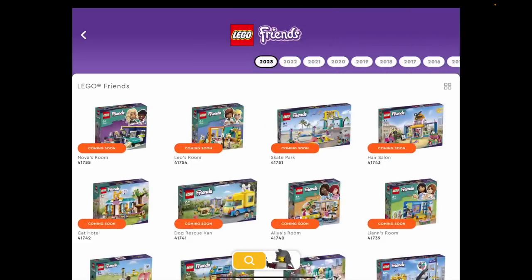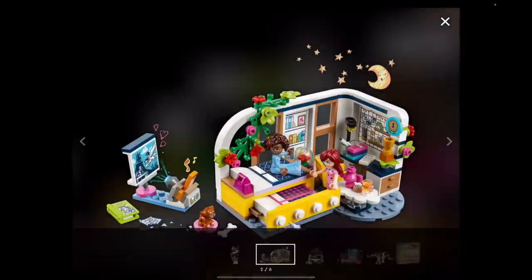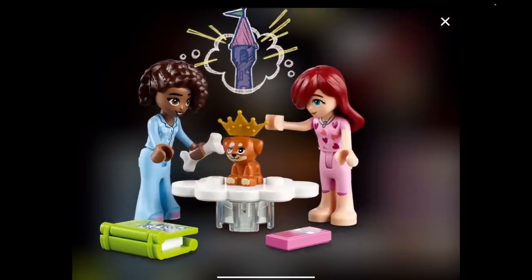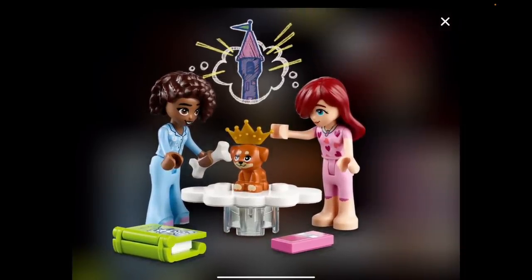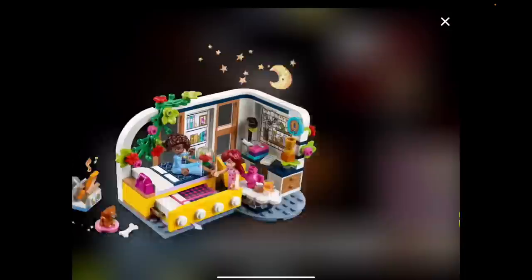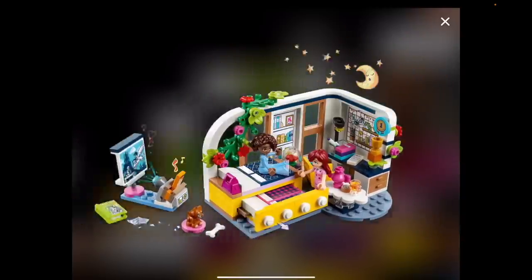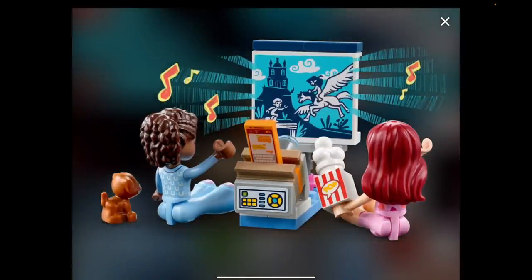Next is Alia's room, and this is just the loveliest room ever. Hello — are they wearing pajamas? Do we finally have mini dolls wearing pajamas? Yes we do! Two years ago around this time I made pajamas for the LEGO Friends girls because I'd given up, and finally LEGO has made some. This room is so cute — it's got a little trundle bed for the sleepover, a teapot with tea, and a projector to watch what looks like a fantasy theme. Is this a hint that we're going to get a fantasy theme with mini dolls?